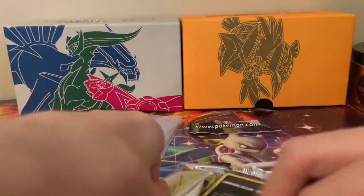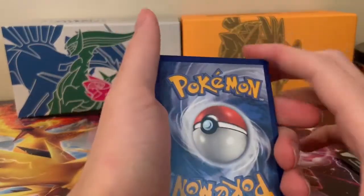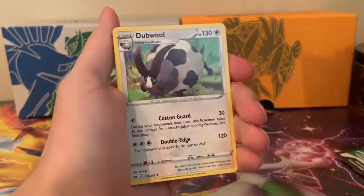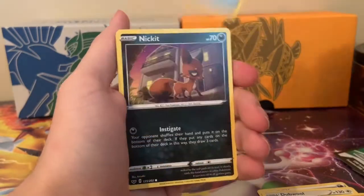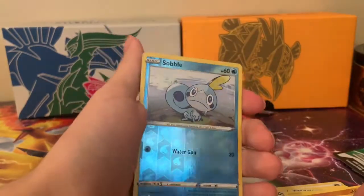Let's see if I can open this up. Water energy — I actually saw darkness energy but didn't say anything. Dugtrio, Switch, Natu, Chinchou, Diglett, Ferroseed, Goldeen. Is this our reverse holo? Yep — reverse holo Sawsbuck, that's cute.